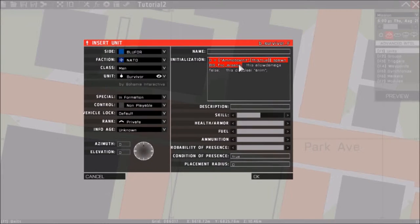The first line is what activates your Arsenal: `this addAction ["Arsenal", { [_this select 0] call BIS_fnc_arsenal; }]` — wait, basically the spawn code is `this spawn BIS_fnc_arsenal` set to zero, which spawns the Arsenal. The next line is `this allowDamage false` so your character won't die if someone shoots him. The last line disables AI animation so he won't run away and will stay exactly there.